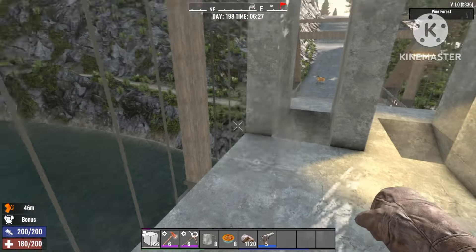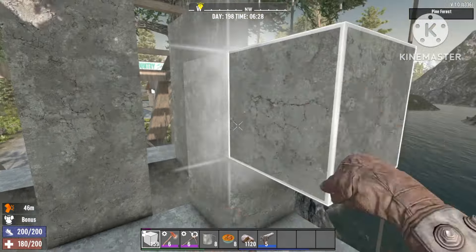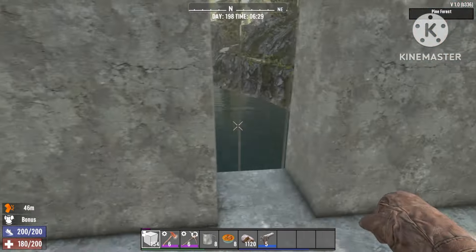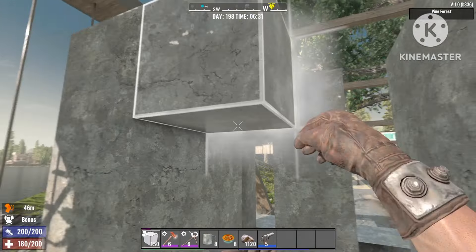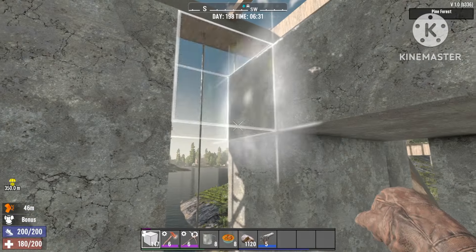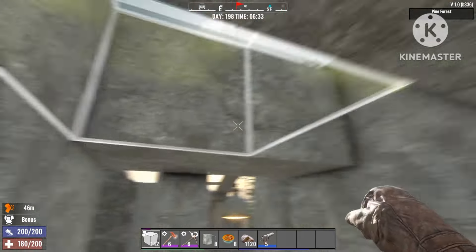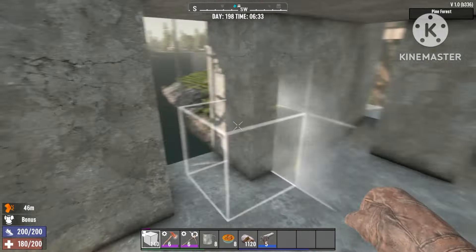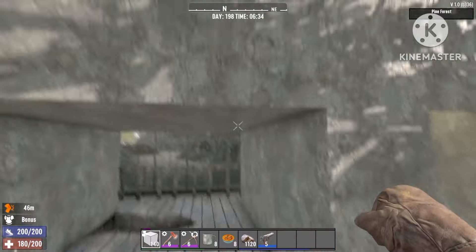This is just the main base. All you have to remember here is you just must leave a place open to place a door for you to get in and out using a ladder. Now we can just put the roof on and our world base is almost ready. I'm just gonna jump down and place the ladder and door real quick.